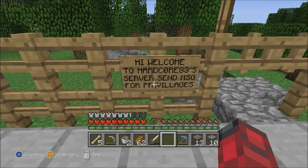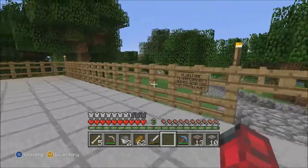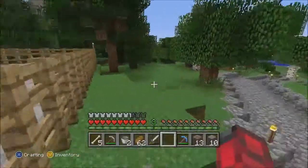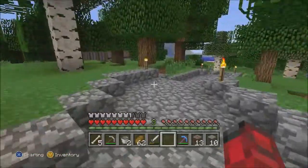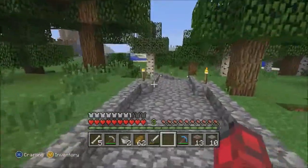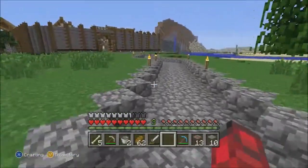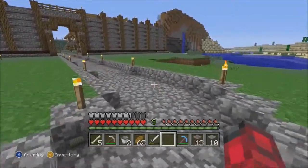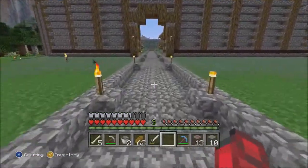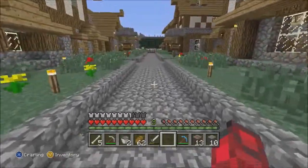The sign says 'Welcome to Hardcore 83's server — send message for privileges.' The only problem is make sure when you come on that we're all playing. Jump in the party and talk to us, because sometimes Hardcore will just be AFK away from controller. For some reason Minecraft doesn't let mods give permissions — only the host can. So even if I'm in here playing, we won't be able to help you out. We'll just go over there and laugh at you while you're trapped inside the little gate.